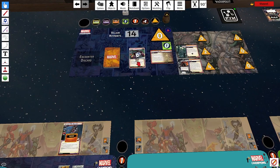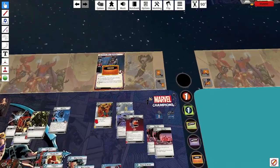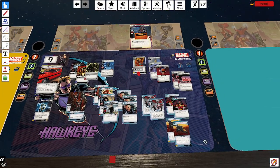We're on the fourth scenario from Rise of Red Skull, which is Zola, and we're going to fight him with Hawkeye using a Leadership Hawkeye deck. Hawkeye is not my best character, so we'll see how this goes. I'm running a kind of recursion leadership-type deck, which is good for Hawkeye. It helps him weather the storm with his low hit points.